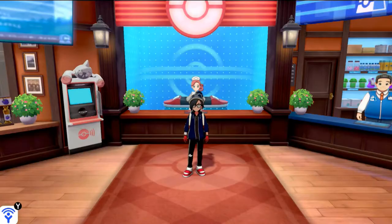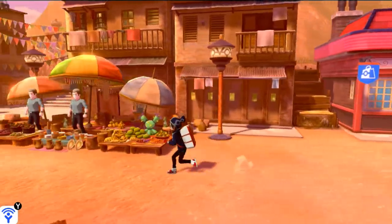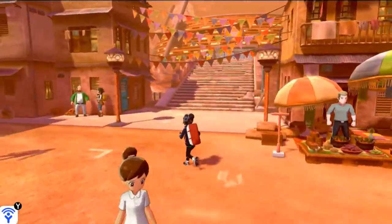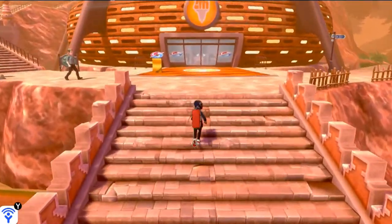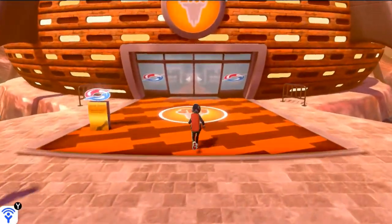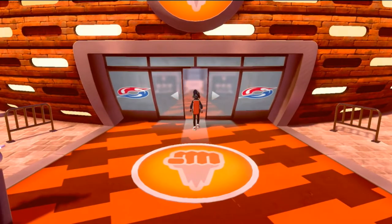Alright, that makes two evolutions — might as well go in and start our battle. This is Sword version's gym battle right here in Stow-on-Side. If you are playing Sword version you will be facing the Fighting type gym leader — her name is Bea. So let's go right ahead and take on this queen Bea.